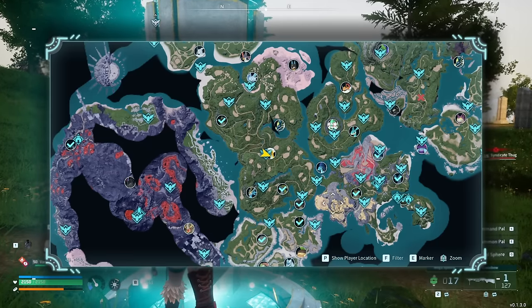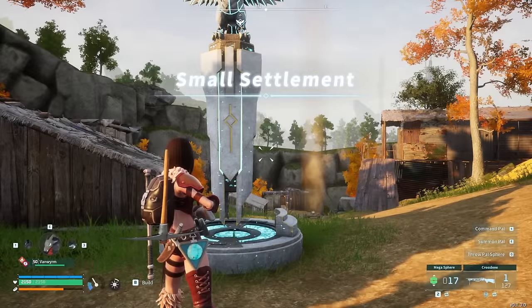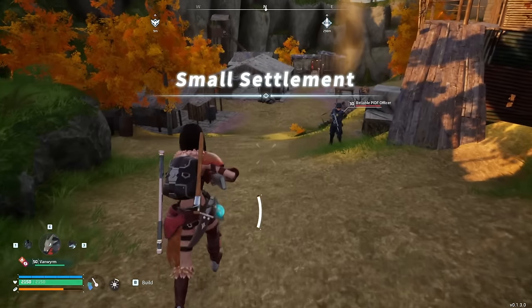If you're still sticking around, there's actually another way you can do it. You can go to this place here called the Small Settlement. It's not the only place you can do it, but it's the easiest, earliest-game, and most consistent one you can go to.